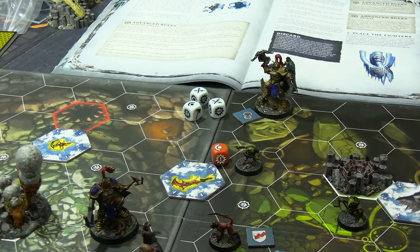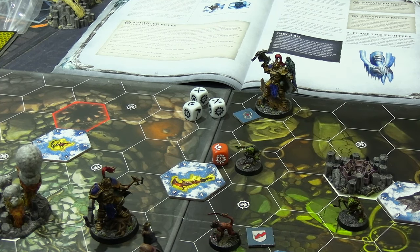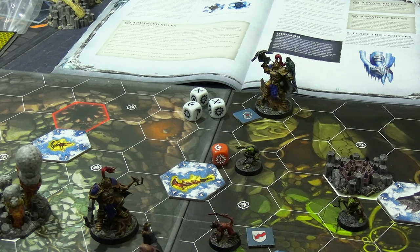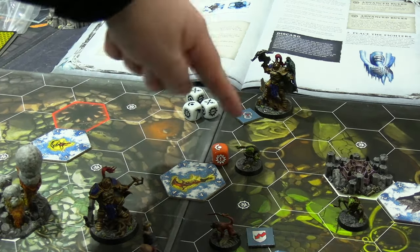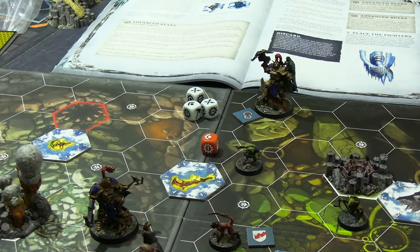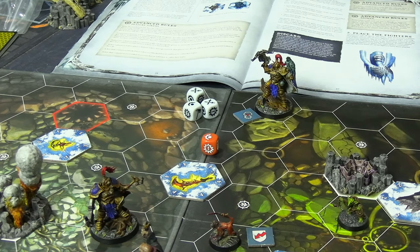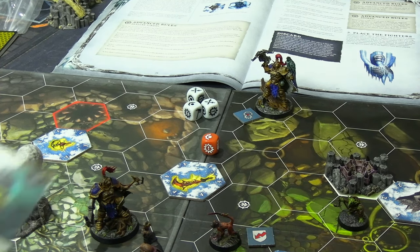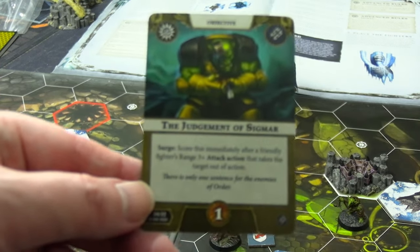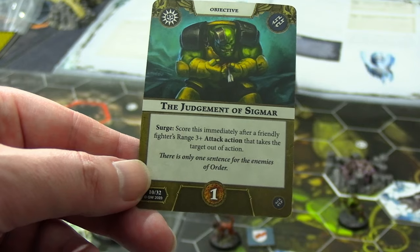Second activation for the Farstriders: Sanson himself charged, moving four hexes into enemy territory. He then fired his bolt storm pistol — range three, three dice needing swords for one damage. He got two successes, shooting Pegs in the back. Pegs, already down one health from the Raptor Strike power card, was taken out — two glory gained, and it also scores Judgment of Sigmar: a surge card scoring immediately after a friendly fighter's range three-plus attack takes a target out of action. That's three glory total.